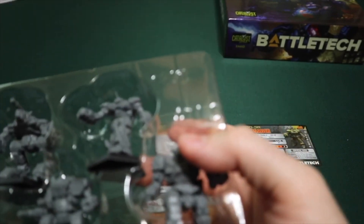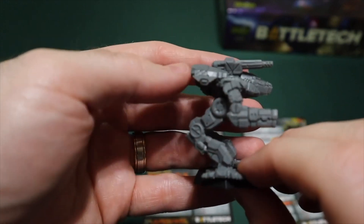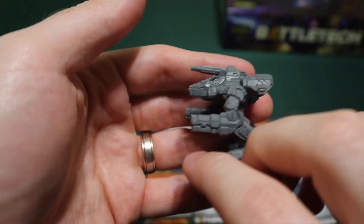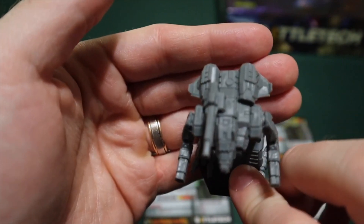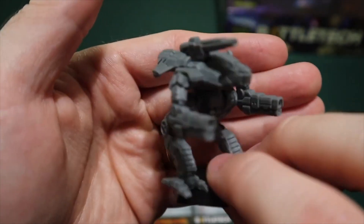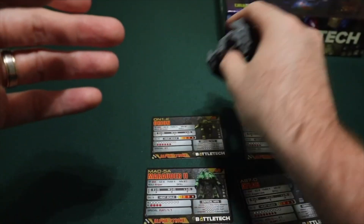Battletech as itself hasn't really changed in a very long time. This is the Orion — that's pretty sweet. Look at the side profile. Like, how do you not want to just jump in and paint this? Or at least play with a painted copy. The top almost looks like a pelican from Halo — like a pelican ship just dropped right onto a pair of legs and arms. That's really cool. So that's the Orion.